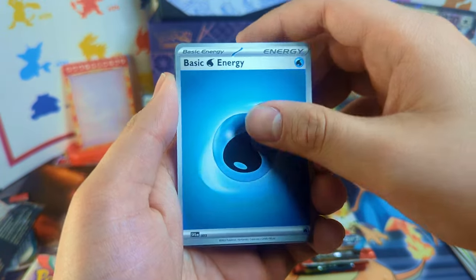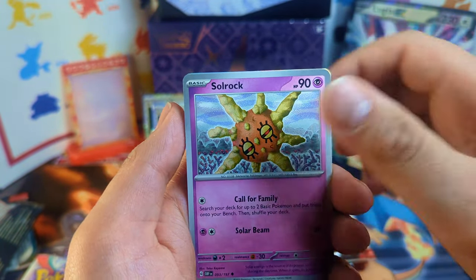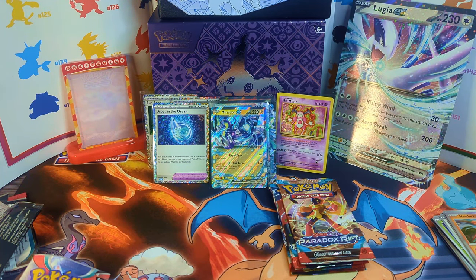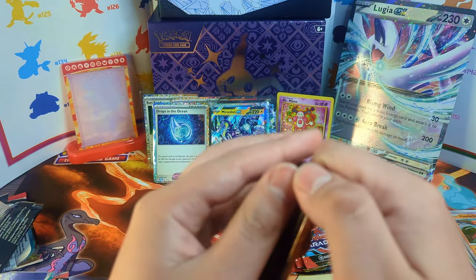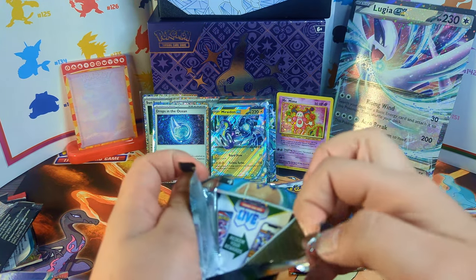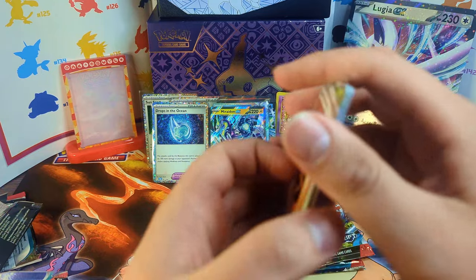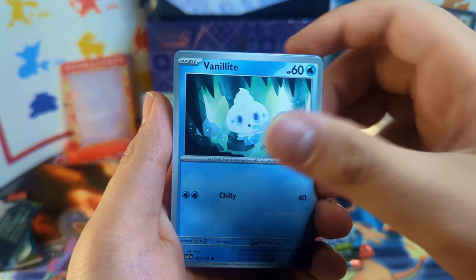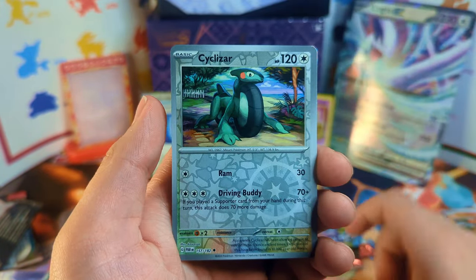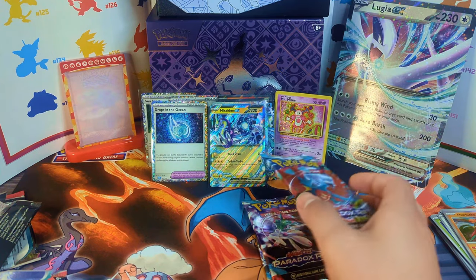So far we're not doing so well — we only have about two hits. We do get the nice promo cards that came with the box. This box goes for about 64 bucks, which is decently pricey. Unfortunately Obsidian Flame did nothing for us there. It is pretty pricey, but with 11 packs at a little under $6 a pack, plus what — 7 promo cards? — that's a pretty good deal, I would say. It doesn't seem like we're doing so well right now. We still have three more packs of Paradox Rift.